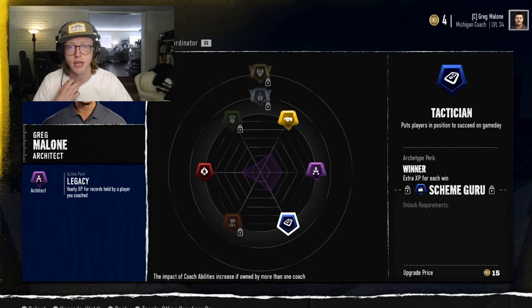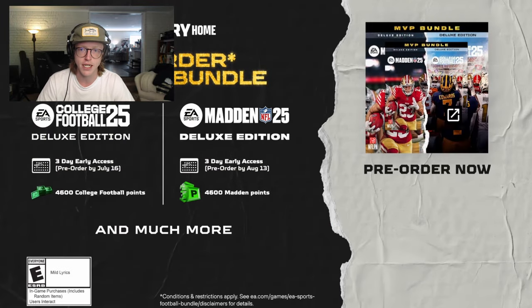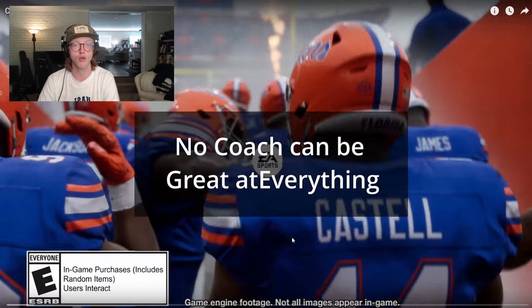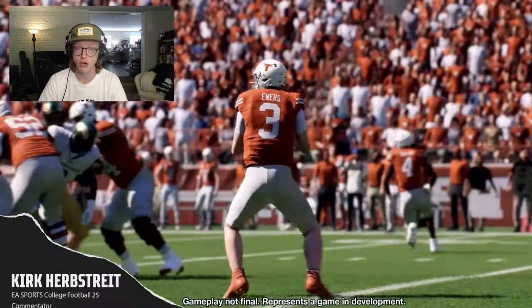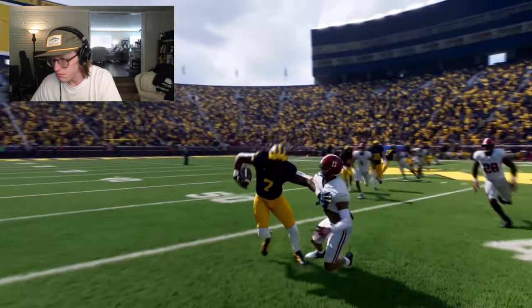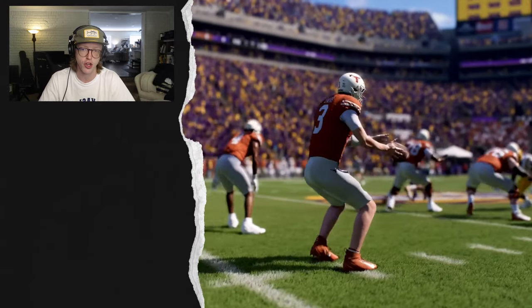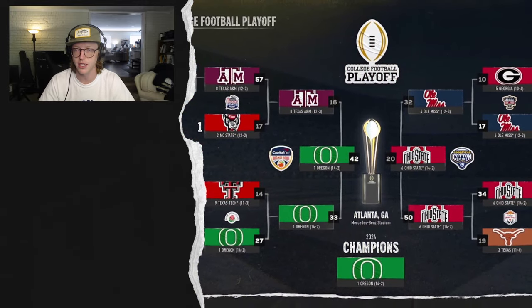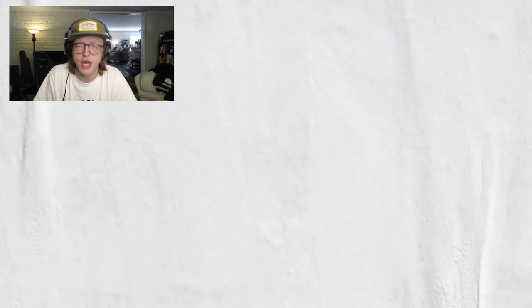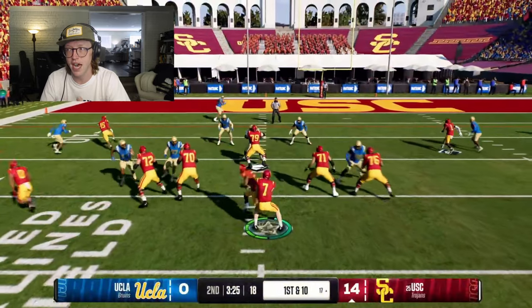In total there are 11 different archetypes, each with their own focuses and perks, forming a rock-paper-scissors relationship with no dominant archetype. While talent acquisition is the most important thing in college football, focusing solely on recruiting could leave you vulnerable elsewhere. Once you purchase an ability, there's no going back — you cannot re-spec your coach. The host admits he tends to focus on recruiting and relies on good coordinators, but notes he doesn't like the lack of re-speccing, as the old game allowed it at end of season.